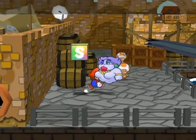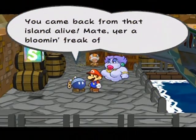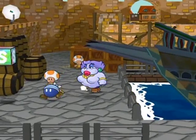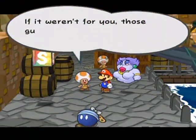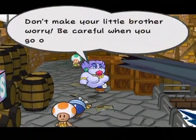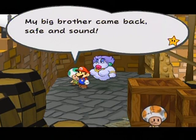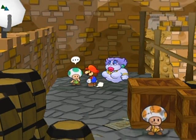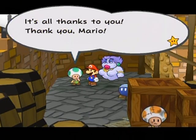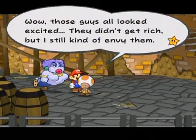Back on this save file, we are of course at Rogueport. Let's see what the residents have to say. 'That spooky ghost ship - came back from that island alive, mate? You're a freak of nature, you're a master, a true tamer of the high seas.' 'If it weren't for you those guys would never return.' 'Don't make your little brother worry - be careful when you go out to sea.' 'My big brother came back safe and sound, it's all thanks to you - thank you Mario.' That line sound familiar? 'It's all thanks to you, thank you Mario.'